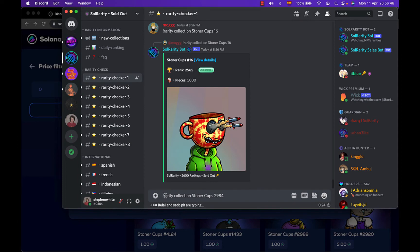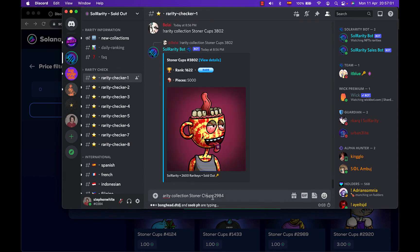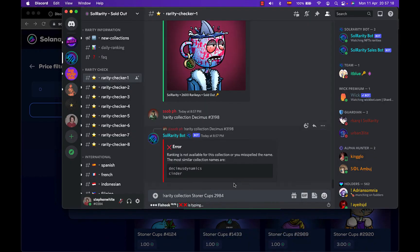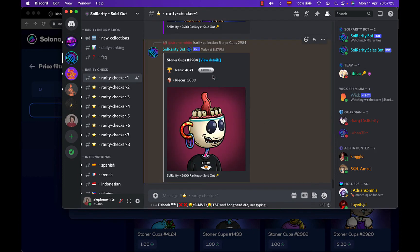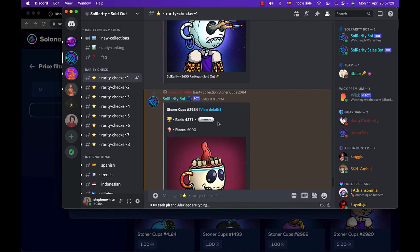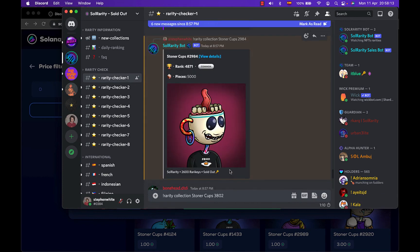To check rarity in Discord, type exclamation mark, 'rarity', space, 'collection', then the name of your collection and the number you want to check — in this case token 29a4. Going back into Discord, the result shows it's common with a rank of 4871, so this is a very common NFT. That's how you check rarity collections on the Solana network.